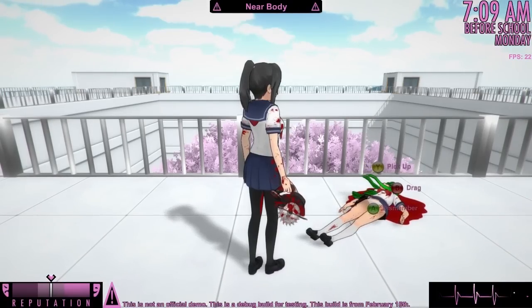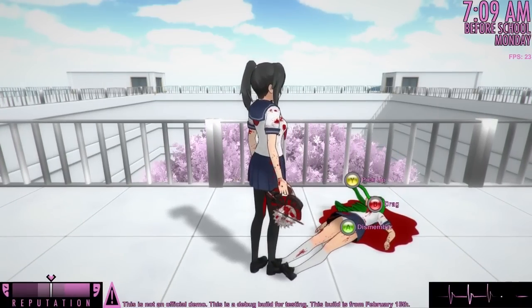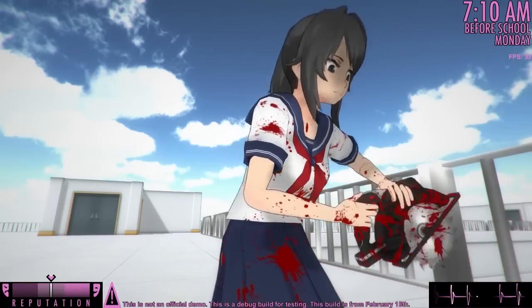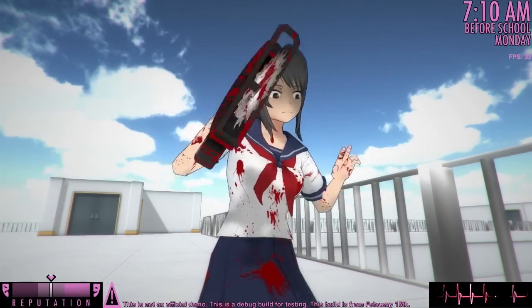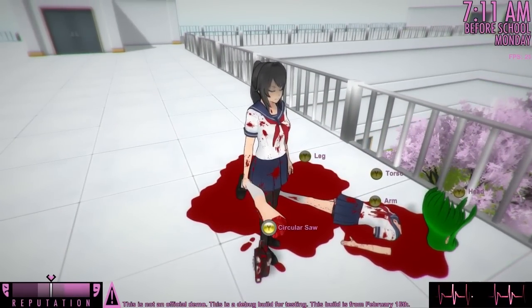However, what's really special about the circular saw is that it allows you to dismember dead NPCs. After you've dismembered an NPC, you can pick up their body parts and carry them around independently.